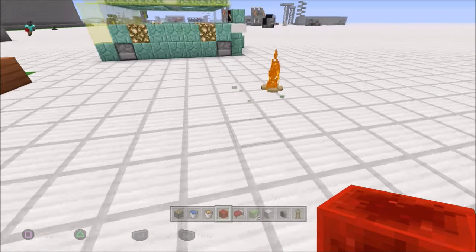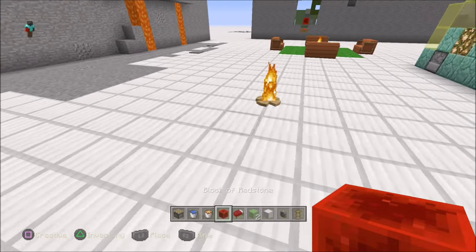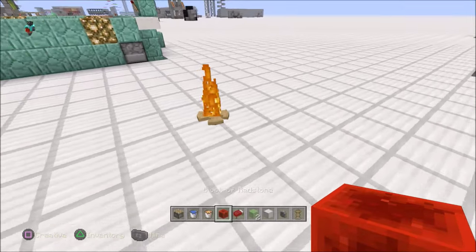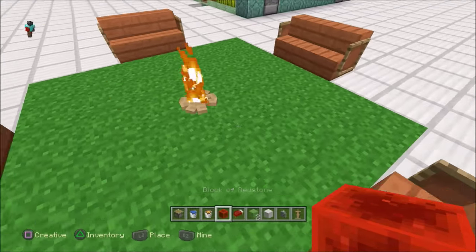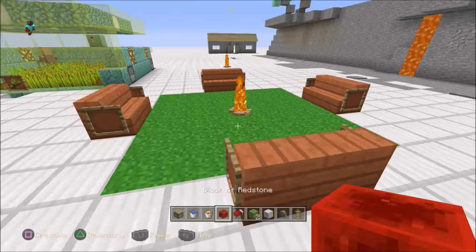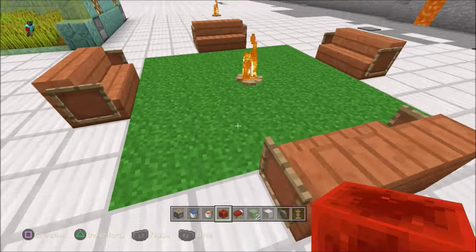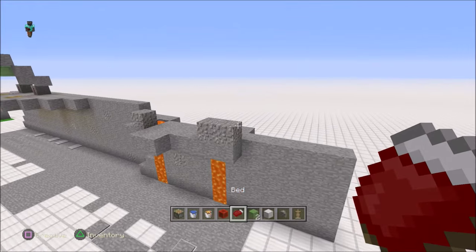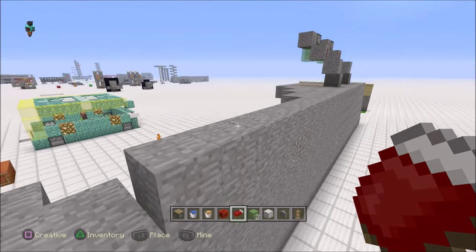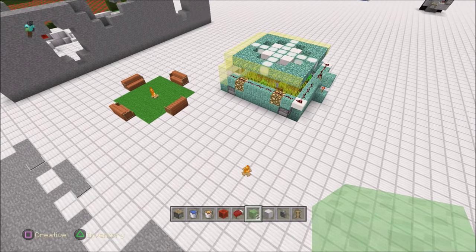This can go into so many builds. The only negative is you're only allowed 14 or 16 armor stands in a world, so you can only have a few of these fires. But I don't mind spending one fire because it looks super cool at the entrance of your base. Don't forget to smash that like, share this video on social media, comment, hit me on Twitter — catch you tomorrow!